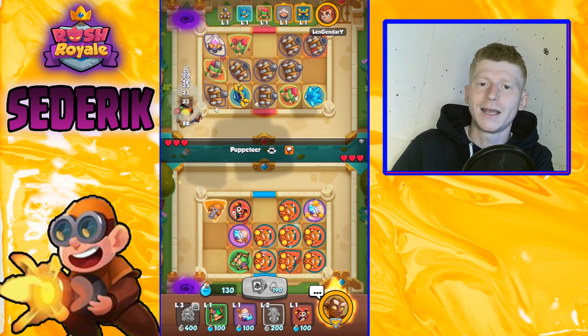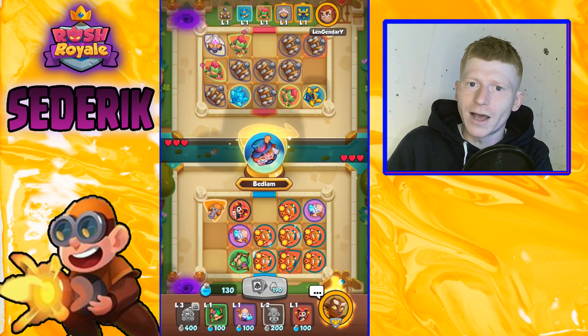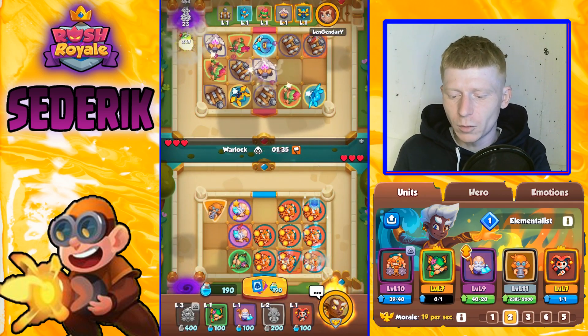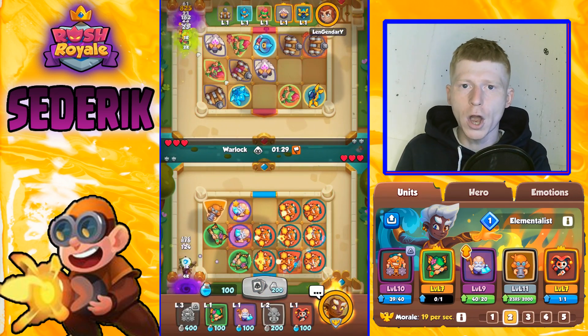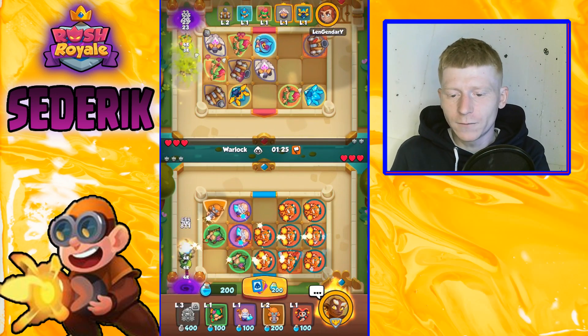We managed to get the stun off and take him out before he gets any hits off on us — very lucky, very nice. Warlock is coming up next, so let's see if we can get merged up and ready. Everything's awake on our board again, lots of Engineers now looking very nice, and we've got the merge three Bombardier in the corner — everything's looking very juicy.